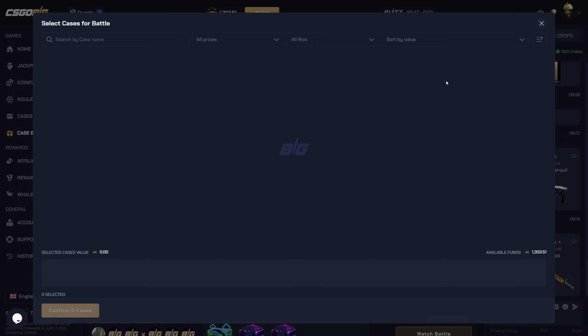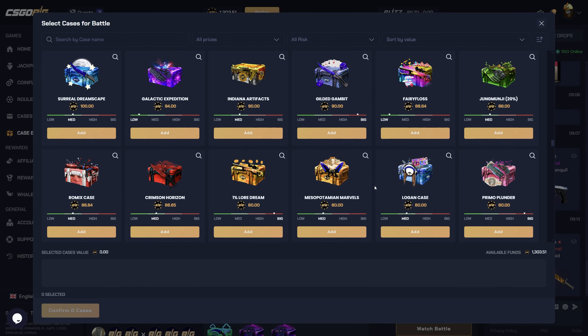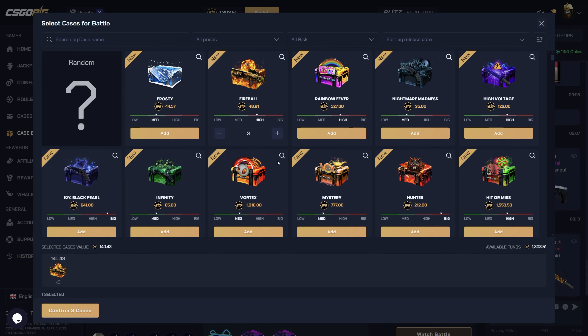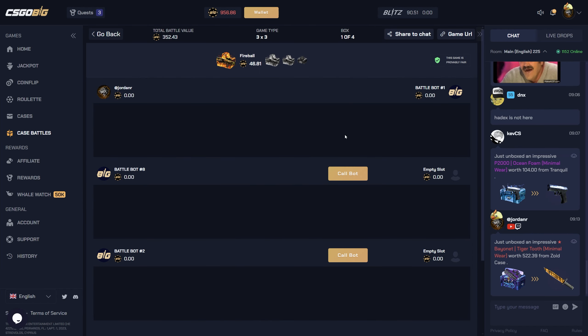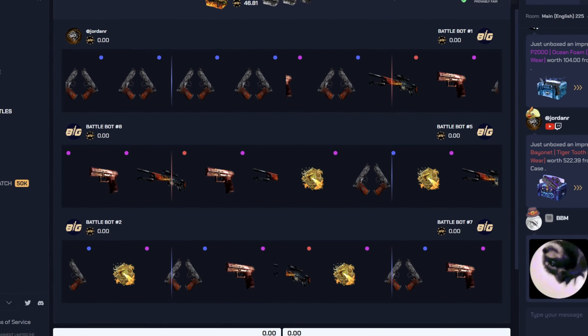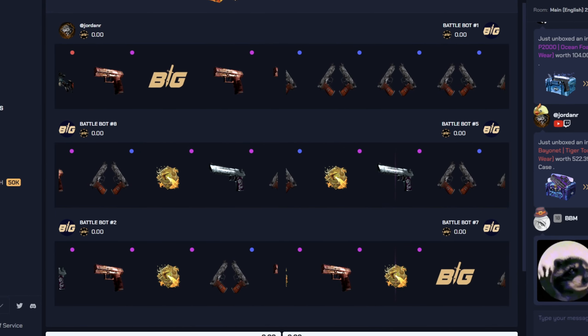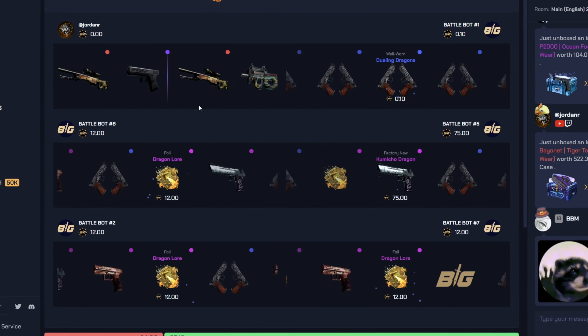We'll go ahead and give the Fireball case a shot — three of those, ended off with the Hunter case. If we could pull the Howl that would be kind of crazy. Let's go ahead and see that happen, or get a big hit out of the Fireball case. That is pretty solid — yeah, if we can pull the Dealer, imagine.